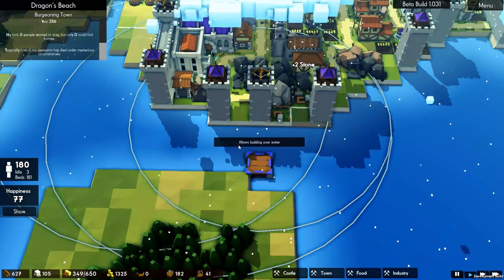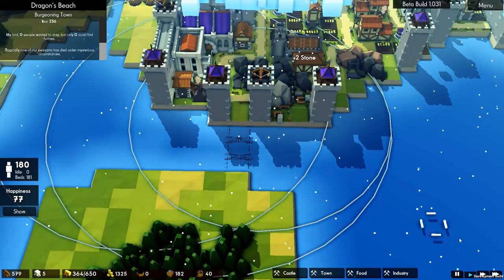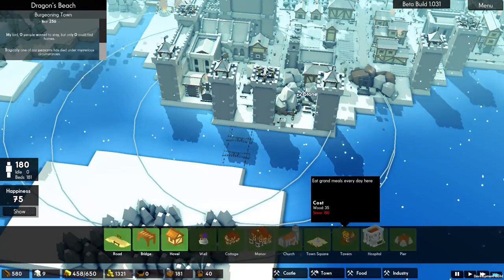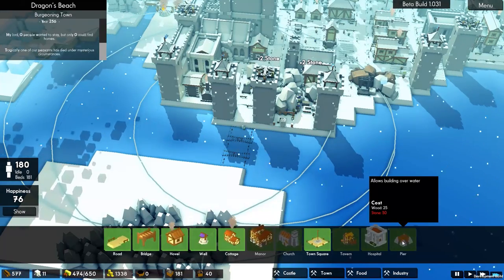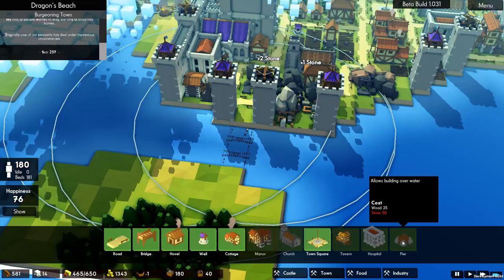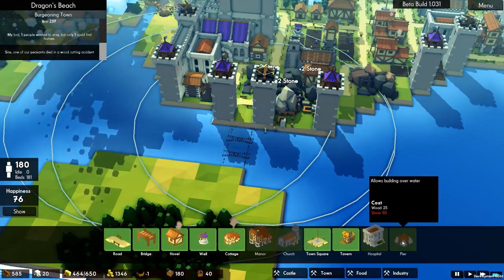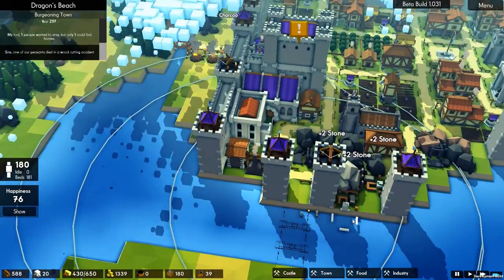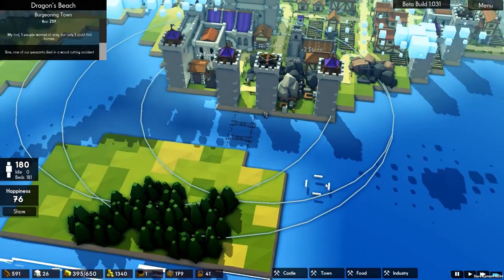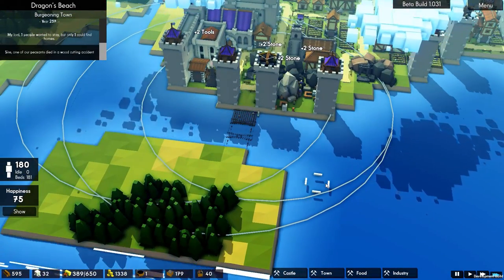So let's go over to piers and build three of them. Piers are very expensive — I've just spent over 150 stone for three. They are a total of 25 wood and 50 stone each, which is quite a bit considering what they offer, which is simply the ability to go across water — although that's a very powerful thing in this game, I guess.